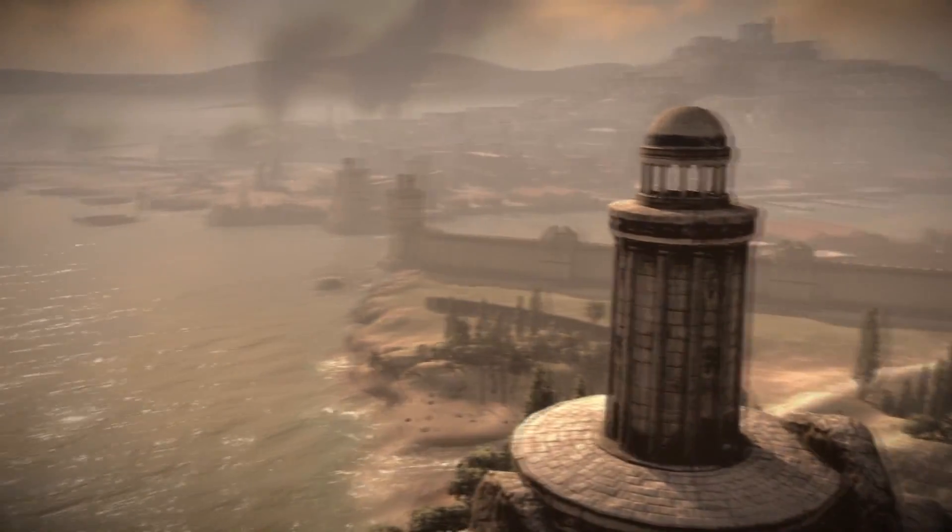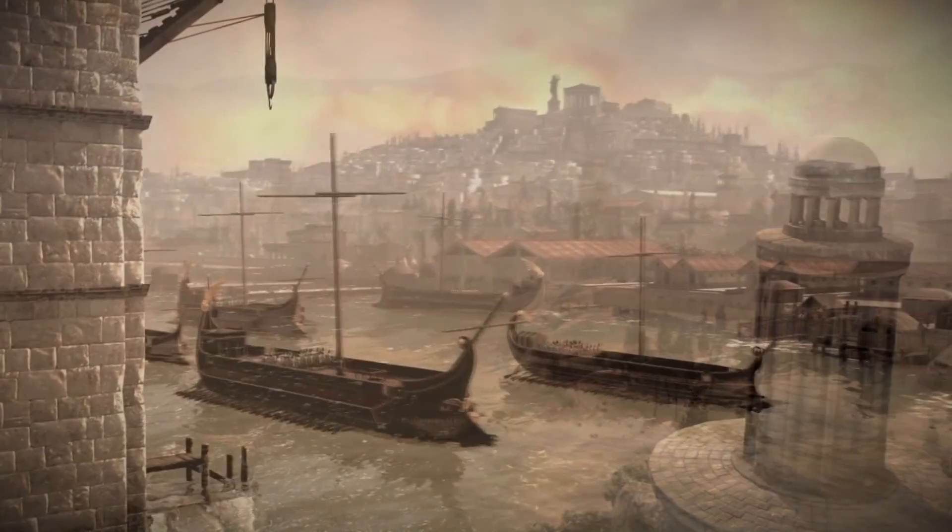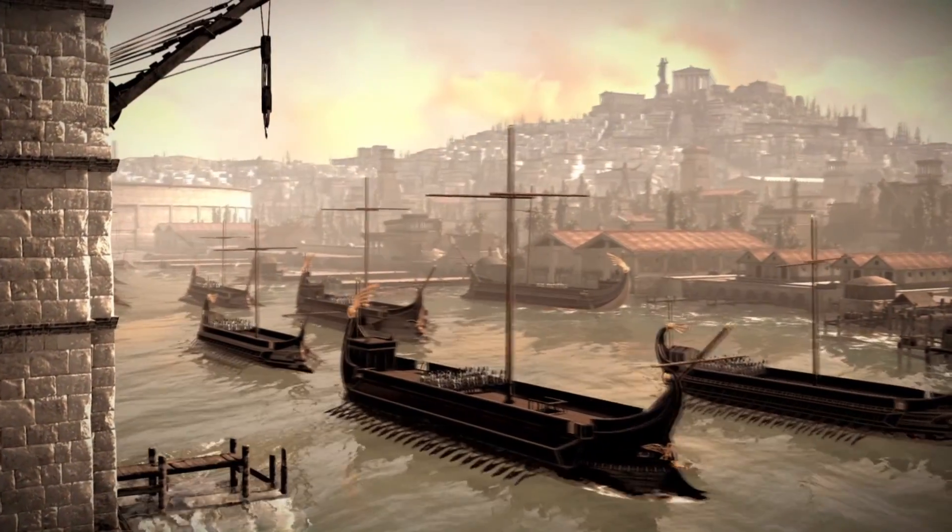Carthage is on the North African coast. It's quite a long way from Rome, but at the time it was a major trading sea power and a really big rival to Rome. Carthage was a huge problem for Rome because it had an empire which dominated not only North Africa but also Spain.